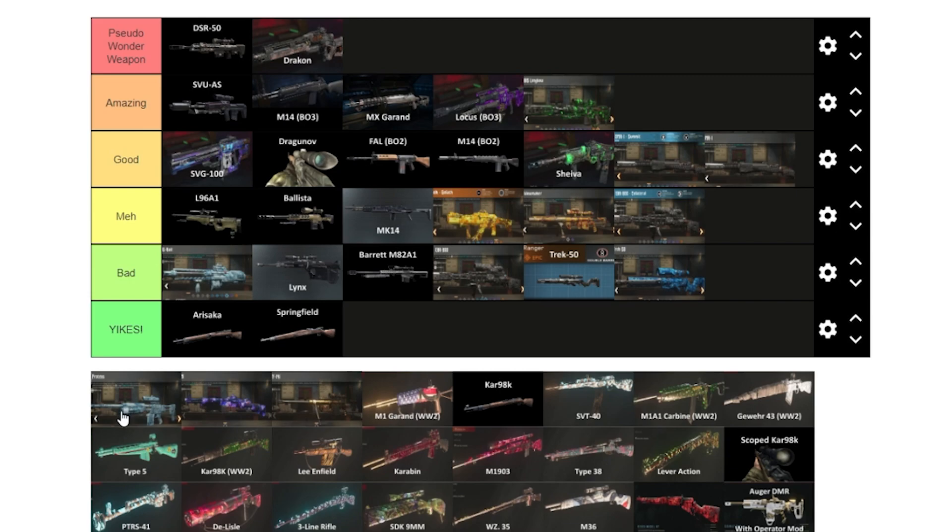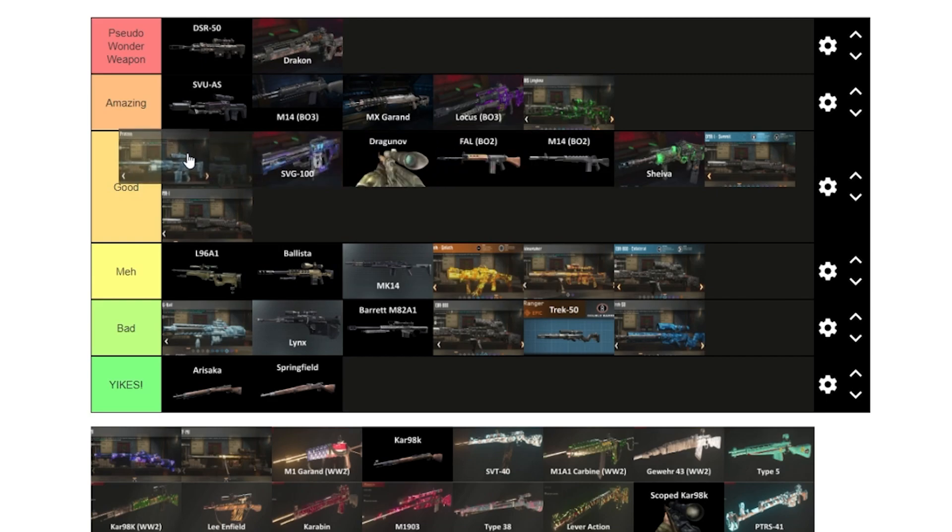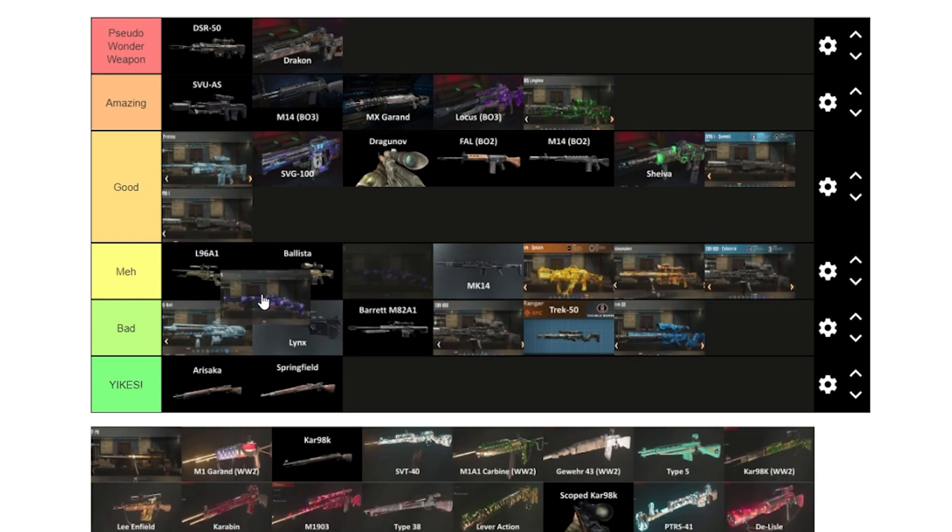The Proteus — at launch in Infinite Warfare zombies you could basically hold down ADS and even if you weren't aimed perfectly at a zombie it would headshot every time. They patched it eventually, but it's still a good weapon — a sleeper pick. On Spaceland: 39 double-packed, 54 with the Exquisite. That's solid. We'll put it above several others.